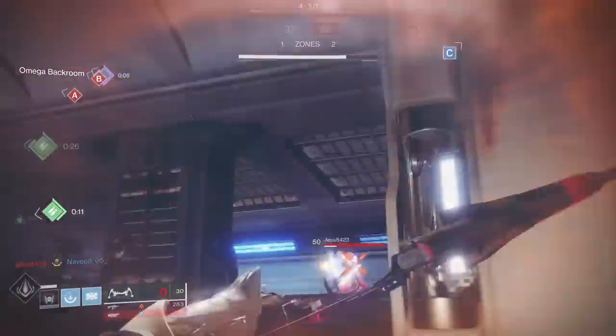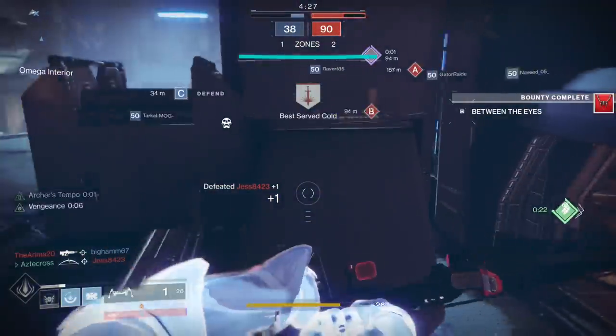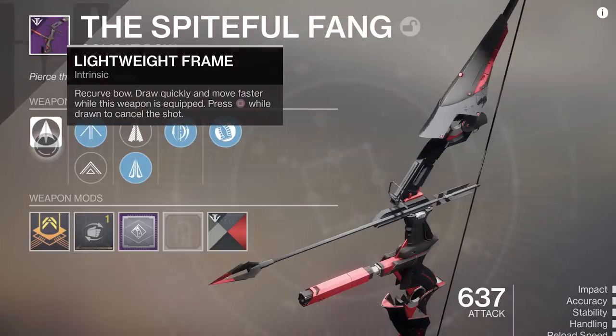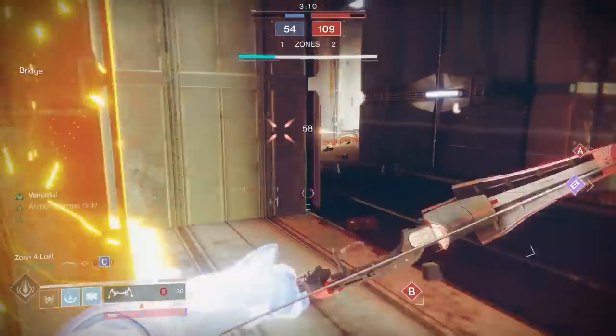Let's talk about this bow and the roll we're looking at today, and let me just be upfront with you — it's not good. This is a lightweight frame bow. It draws quickly and you move faster while the weapon is equipped, same as the rest of our lightweight intrinsic perks.